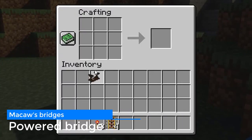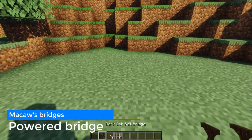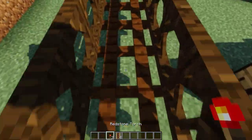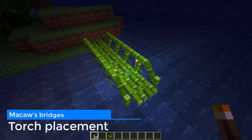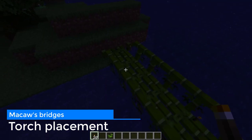Powered rails can no longer be crafted and they are not in the creative tab. From now on, you can place a rail bridge and if you hold a redstone torch in your hand and right-click it on the bridge, it will make the bridge powered. You can also place torches on the other bridges to make them light up at night. Very fancy.